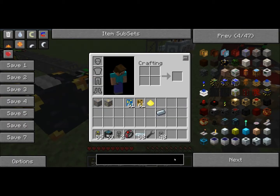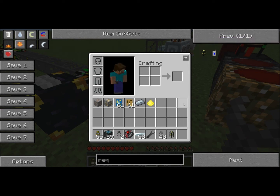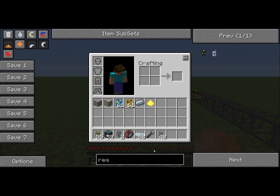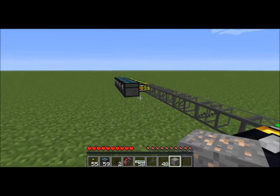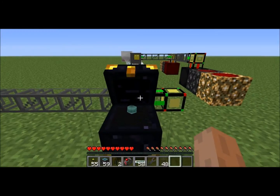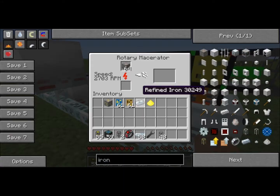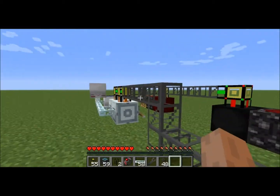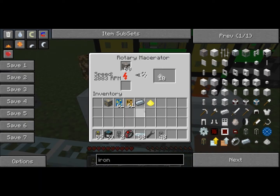Now if I put a requester pipe on here — here, I'll just show you the whole system. Iron. Iron ore. Put all that in there. It should go back. There it goes. Now, it's not going its fastest right now because the macerator hasn't spun up yet. But once this is at 10,000, this is just boom boom boom.